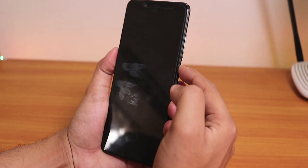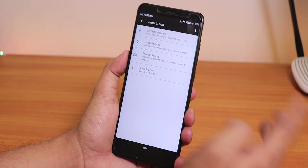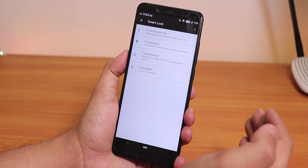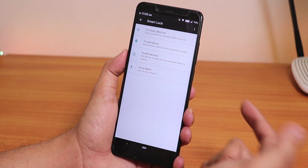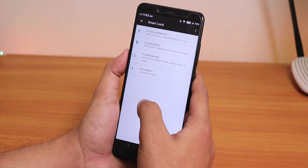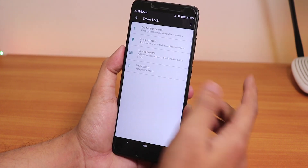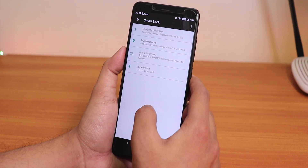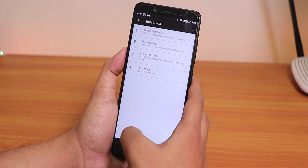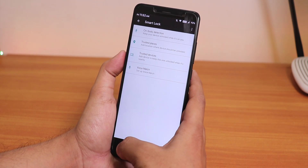Regarding face unlock — the Trusted Face option inside Smart Lock is simply not there. I flashed the same GApps (micro GApps) I use with every ROM, but unlike the Resurrection Remix ROM, I don't find Trusted Face here. If you want face unlock, you might need to go with stock GApps.